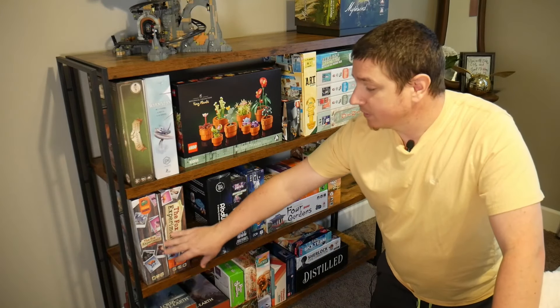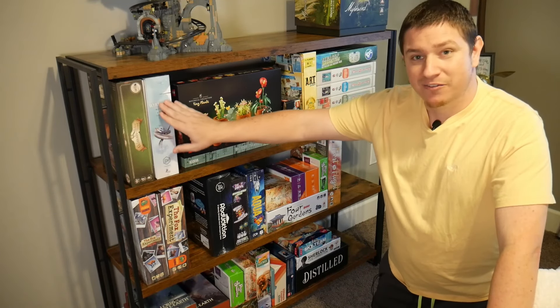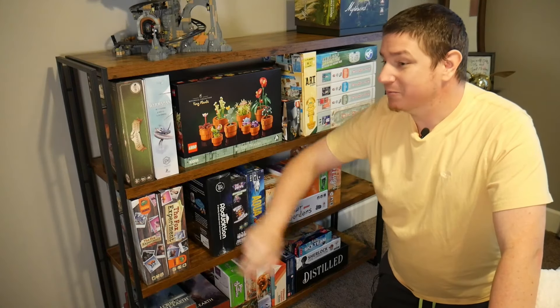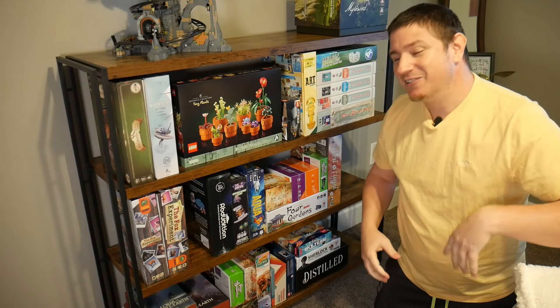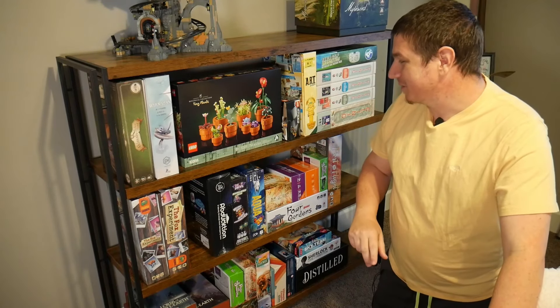We did play The Fox Experiment — kind of a neat little game about breeding foxes. Wormspan — we saw them bust this out, and it may replace Wingspan, may not. We'll see when we open it. Animals of Baker Street — such a nice, kid-friendly version of Sherlock Holmes consulting detective. We really enjoyed Animals of Baker Street.